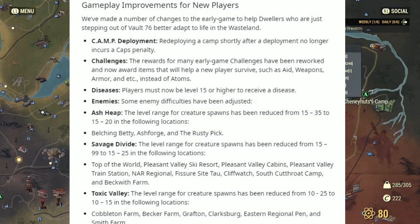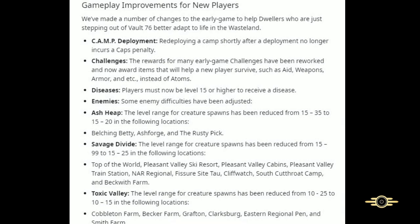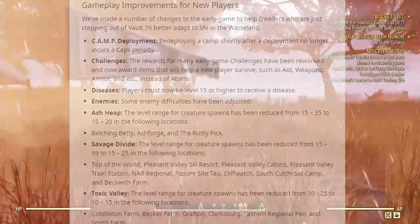Under Enemies: some enemy difficulties have been adjusted. In the Ash Heap, the level range for creature spawns has been reduced from 15-35 to 15-20 in the following locations: Bleeding Betty, Ashford, and the Rusty Pick. Under Savage Divide: the level range has been reduced from 15-99 to 15-25 in the following location: Top of the World. Under Toxic Valley: the level range has been reduced from 10-25 to 10-15 at Cobbleton Farm, Becker Farm, Grafton, Clarksburg, Easton, Regional Pin, and Smith Farm.